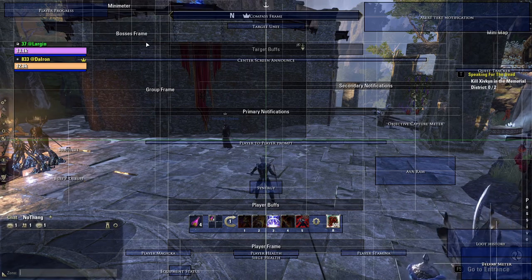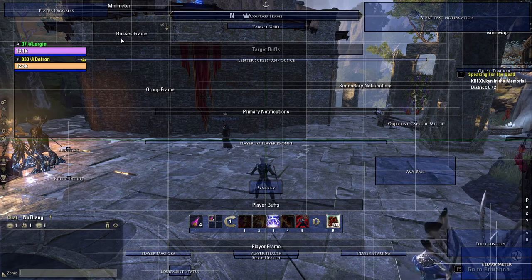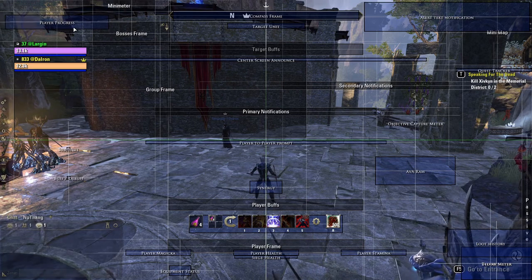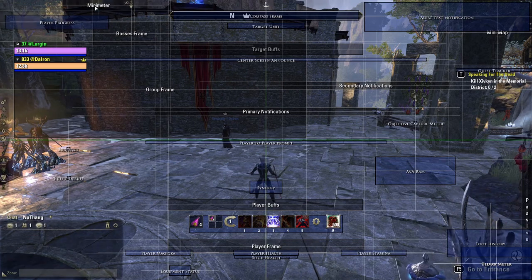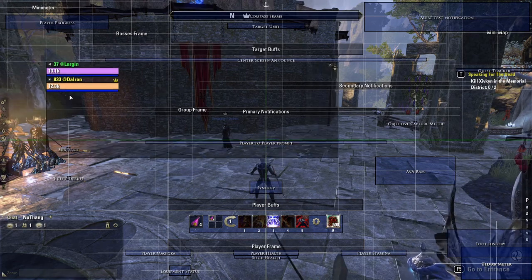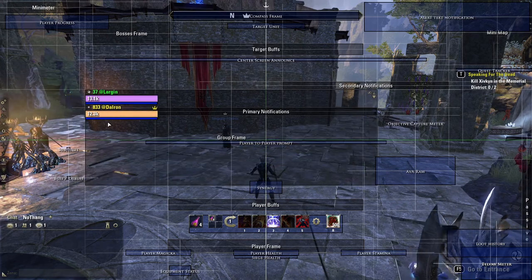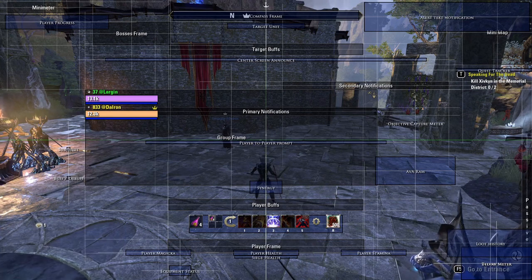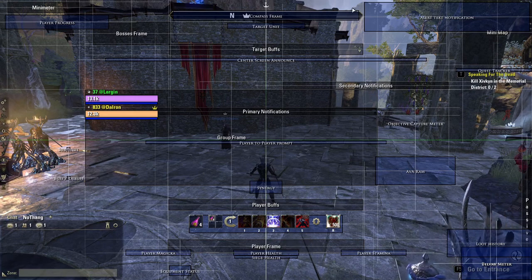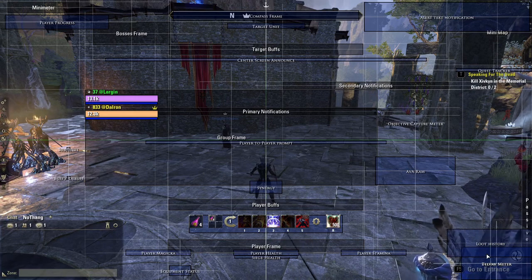Boss frames — this will show every boss you're fighting and what percentage of their health is at the time. This is your experience bar and your damage meter. I like to move my party frames up close. We will resize these later. And as for now, that's about it. Let's move on to other settings.